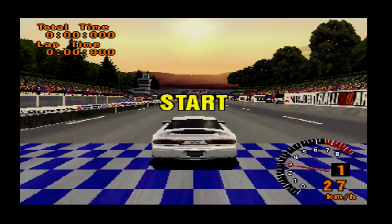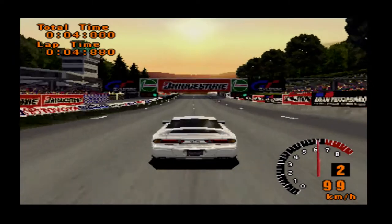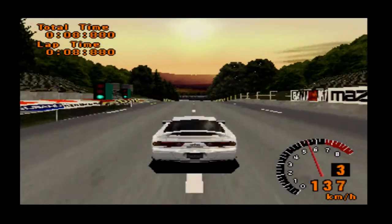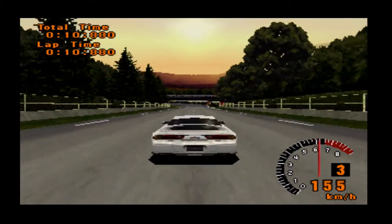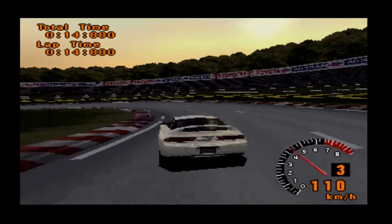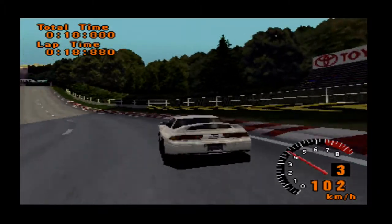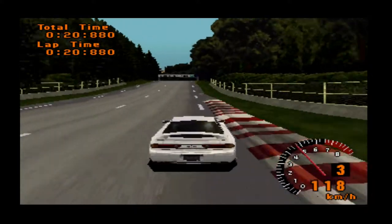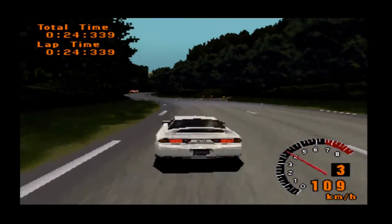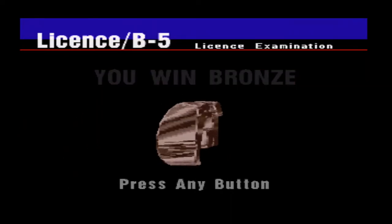Number five - rinse and repeat, same corner again. This time it's a Mitsubishi GTO, really nice car - my friend's got one of these. It's a more powerful car so you've just got to be careful with the braking. I just managed to pass that one - I was all over the place but luckily the car came good for us in the end.